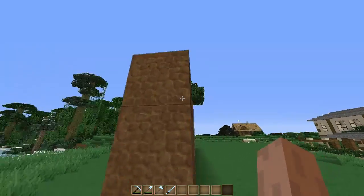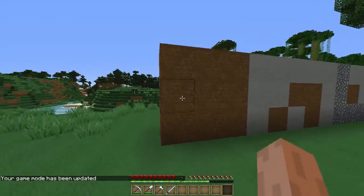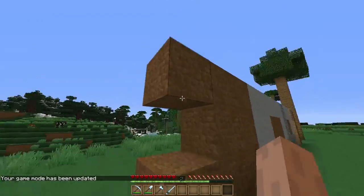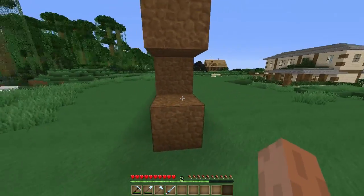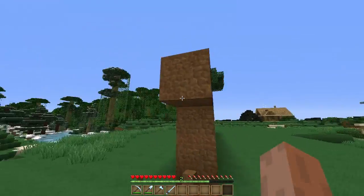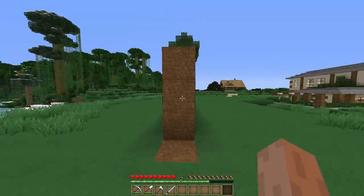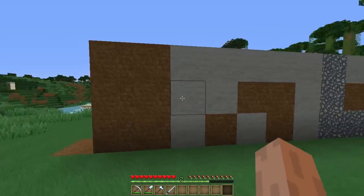Let me change my game mode to survival quickly. I will punch this — as you can see it went really quick. Let me do it again — keep an eye on my hotbar at the bottom. You can see there it quickly switches to my shovel and then goes back to what I originally had in my hand. Let's do a long mining session along here and see what happens.